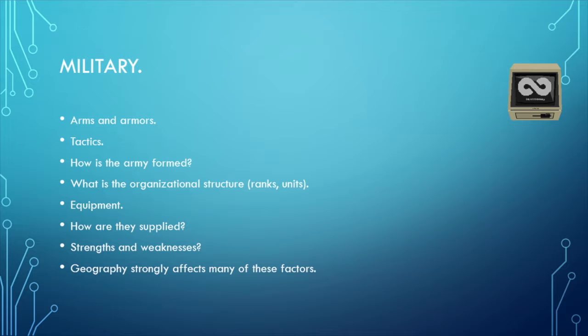What is the organizational structure? What are the ranks? Private, corporal, sergeant, lieutenant, captain, major — and so on. Or maybe different, less familiar ranks that fit your world: sword bearer, squire, knight, lord, lord commander, lord marshal — things like that.